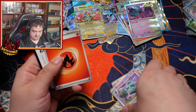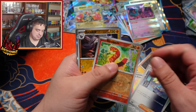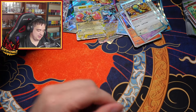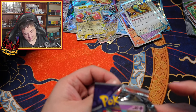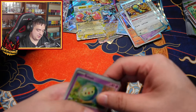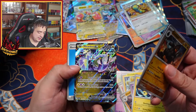Fluttermane. Runsparce. So we've only got one illustration rare so far — just the Chatt-ot. Okay, this pack wanted to open awkwardly — that means it's going to be an illustration rare in here. I'm calling it right now. Colossal Carvanha and Rhydon EX.